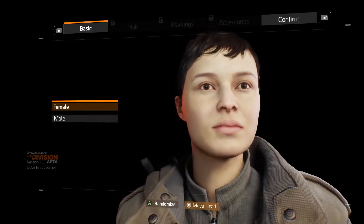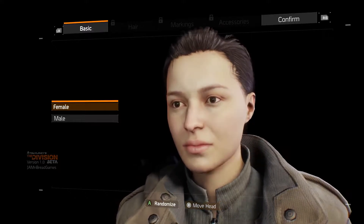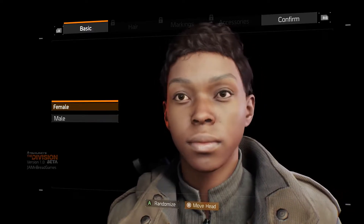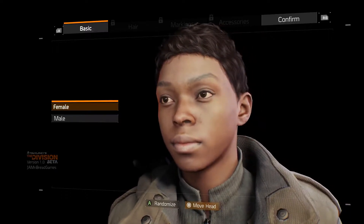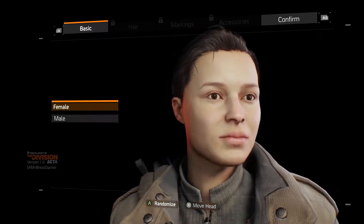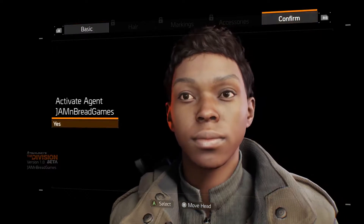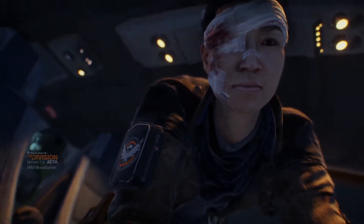It's simplified customization for the beta, so we can't go into all the details like hair and stuff, which is okay. I can't see the back of her head — it'd be nice if you could rotate her all the way around to see the back of her hair. Maybe when they have full customization they'll let you do that. She looks cool though, let's go with her. Agent name: JamAndBreadGames.